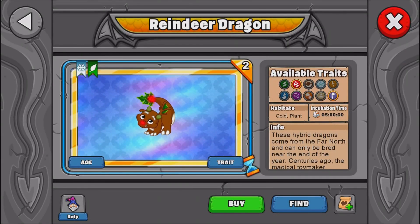So here's the reindeer guys and it's pretty cute. It has a 5 hour incubation time, but when you have an upgraded breeding cave it will be 4 hours. So here's the young form, teen form, and adult form.